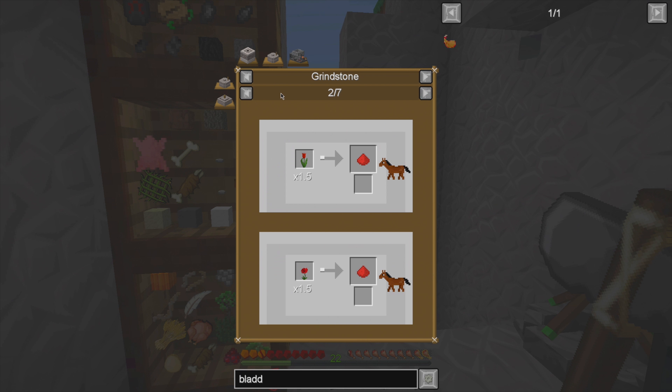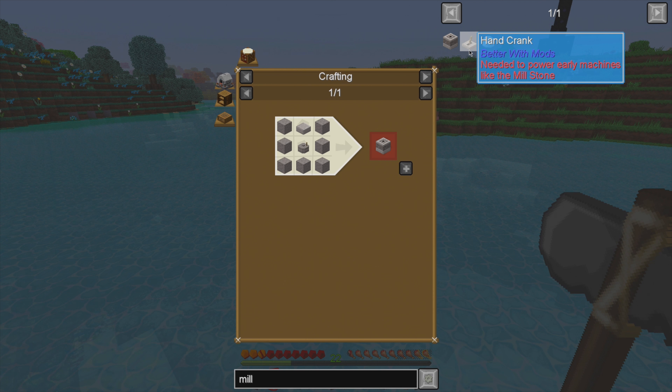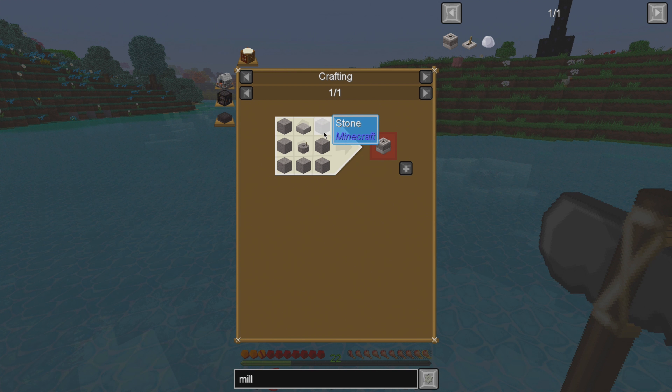While I'm thinking about it, do we need a millstone? It looks like an upgraded version of the grinder. It's got a hand crank, needed to power early machines. Should we build a millstone? We're not being prompted to, but maybe it's better than a grindstone and we can make all of this. I guess we will.